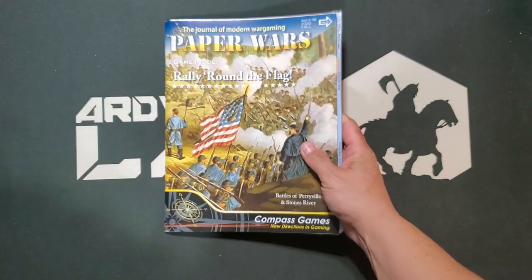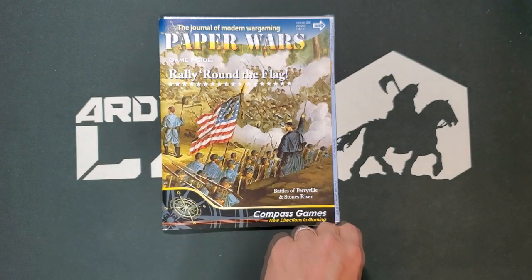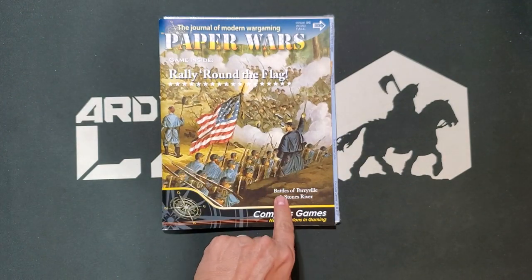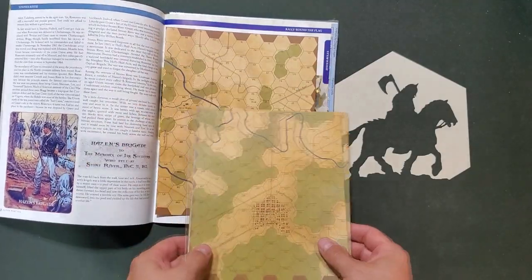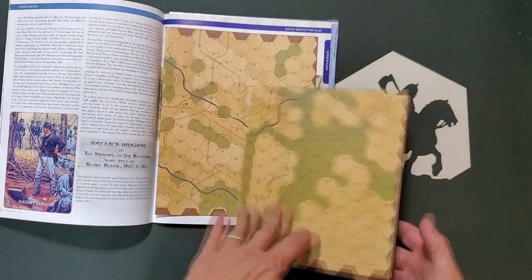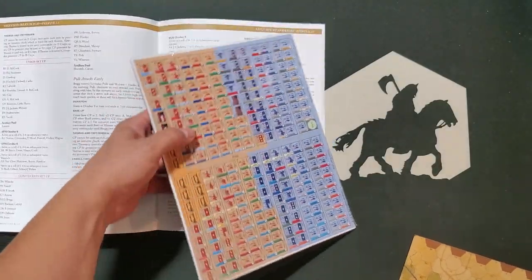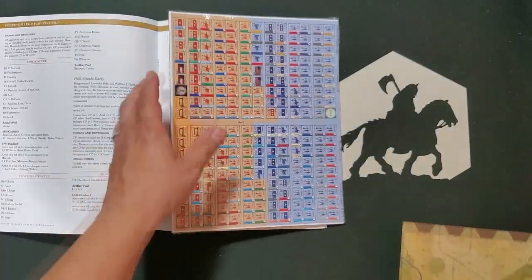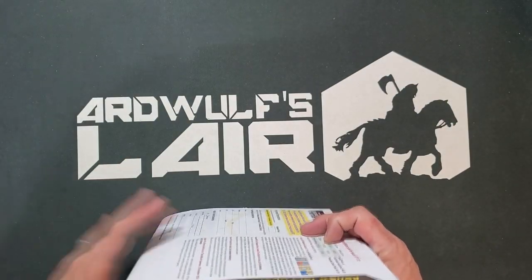Also from Paper Wars is issue number 96. This contains the game Rally Round the Flag, covering the Battles of Perryville and Stones River, making it a tactical game. There are two separate maps for this — both relatively small games. The counters look pretty good, and I like Civil War games, so I picked this up. All this stuff was half off.